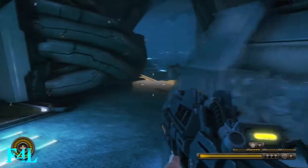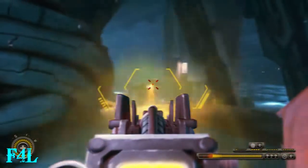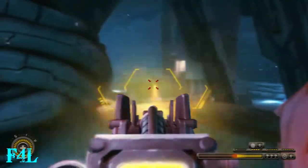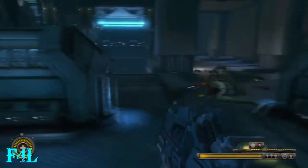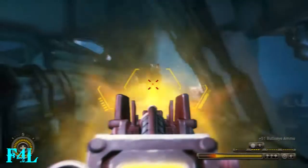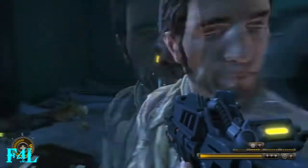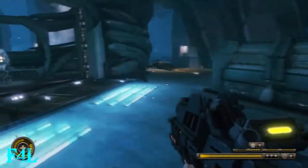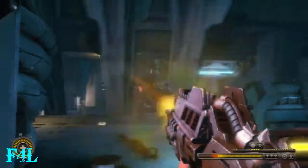Disable that control. When you do, two ravengers will show up and I believe one rocket guy is all the way at the back. There is a trophy for — I think it's freezing and shattering three ravengers.